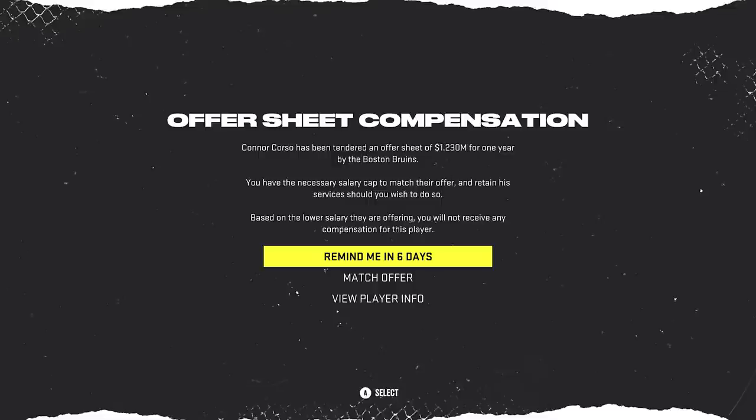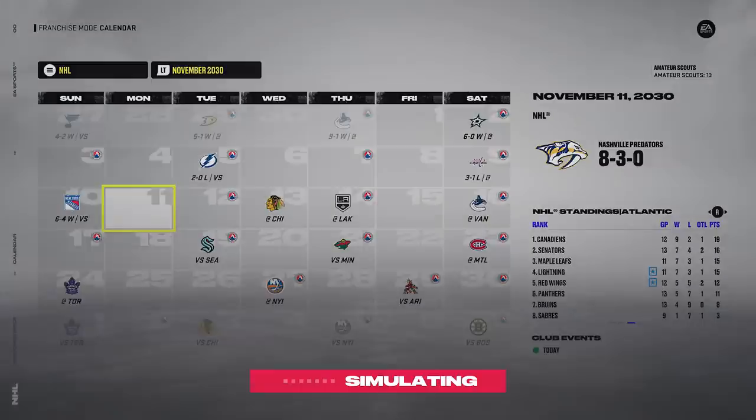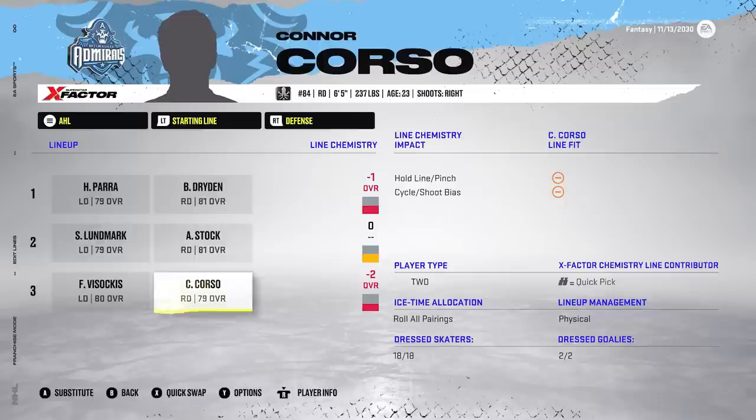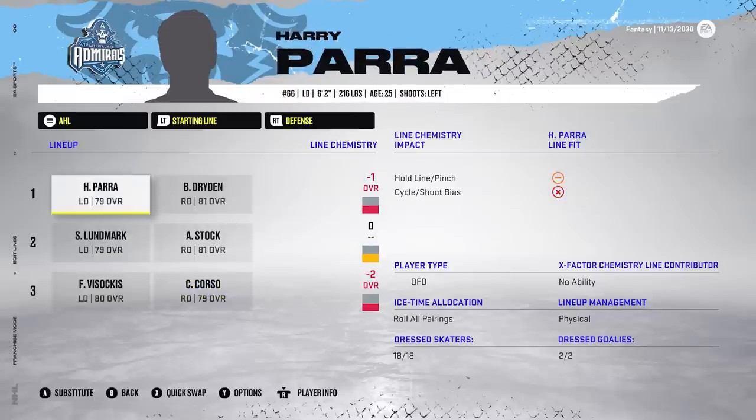Connor Coruso just got a $1.2 million offer sheet — I didn't realize he was unsigned, so that's kind of good. We'll add him to the AHL D core. Hopefully that'll help our chemistry issue. Currently 8-3, so a good start to the season. I've now got Coruso on the bottom pair, which only gets a minus two — the defensive chemistry in the AHL is a little bit better, but still not great.